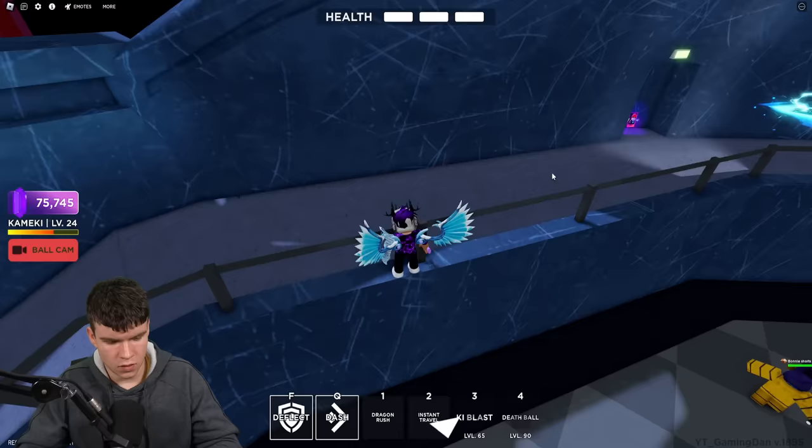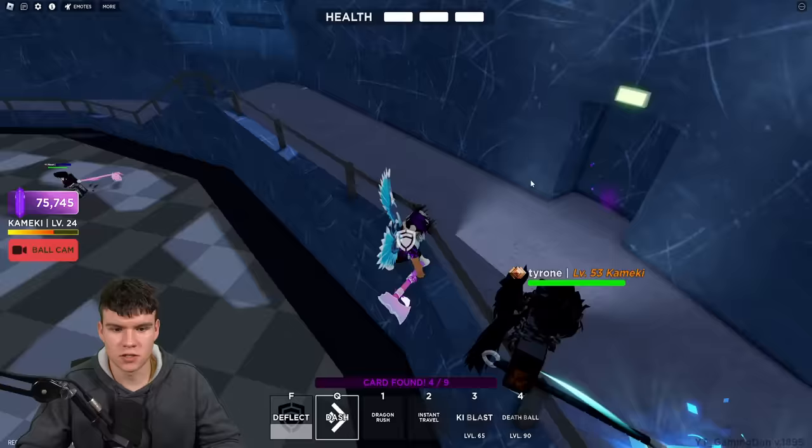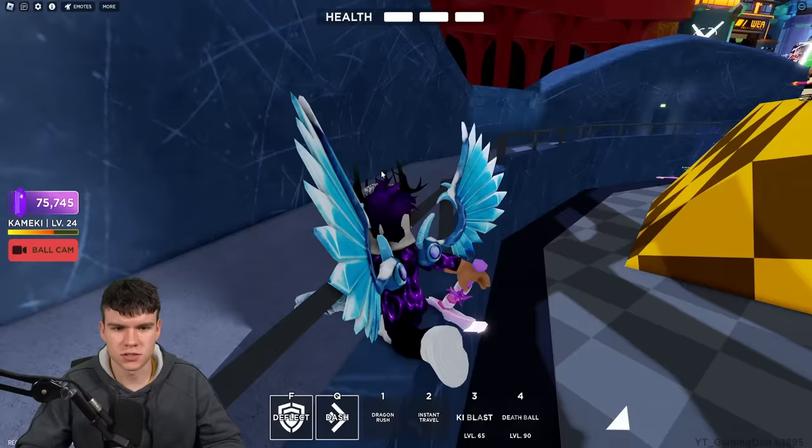If you go to the Ghoul Arena map and come down here, you can see there's another card just over there — that's number four. Ghoul Arena, and it's just over here in this kind of passageway area. There it is — another card over there. We're now past halfway there.